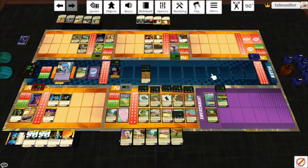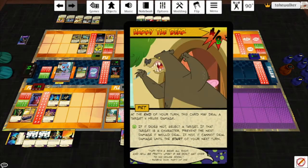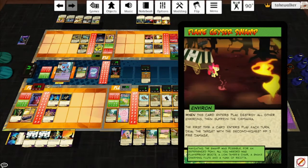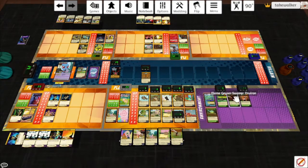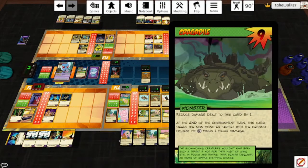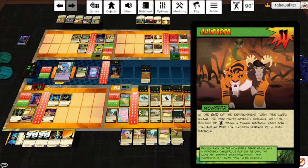We need to hit the amulet. Hummingway will do 2 damage to the amulet. The Buzzard hits the amulet, tries to hit Trixie, tries to hit the Cragodile. The Monarch will hit the amulet for 1, and that will hit the Cragodile for 2 — actually that can hit Trixie for 3. Equestrian Environs: Flame Geyser Swamp. When this card enters play, destroy all other environs, then summon the Chimera. The first time a card enters play each turn, deal the target with the second highest HP 2 fire damage. The Chimera entered play, we hit the amulet for 2. End of turn — the Cragodile hits the amulet for 3. The Chimera deals the 2 non-monster targets with the highest HP 3 melee damage each — that is Trixie, who's immune, and the amulet.